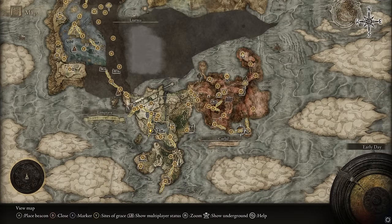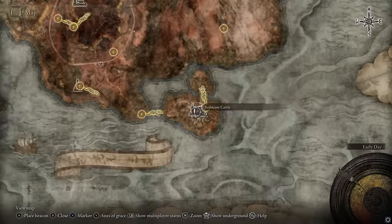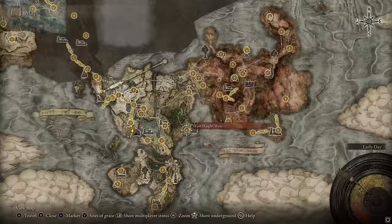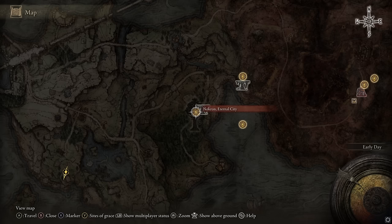The first one, you'll have to beat Radahn — Star Scourge Radahn — which you can reach from Redmane Castle over here. And then once you beat him, you can go over to Fort Haight West. There'll be a hole in the ground that'll take you underground and lead you to Nokron, the Eternal City.